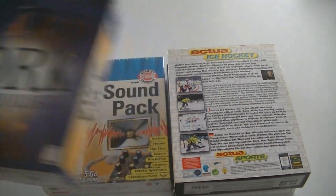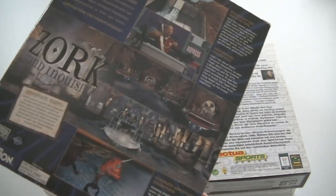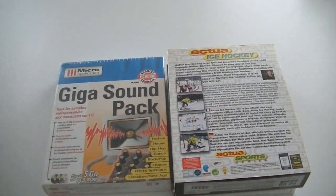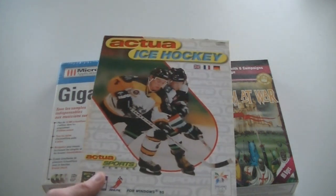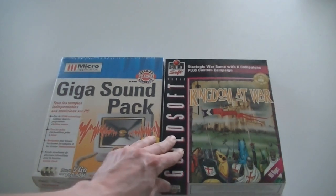Zork: Grand Inquisitor — which, if you don't know, Zork was one of the first RPGs in the history of man. They actually called it a MUD, I believe. Actua Ice Hockey. Kingdom at War. And this is Giga Sound Pack — still sealed, looks to be a Windows 95 thing, probably one of those old sound packs with a lot of sound bites.